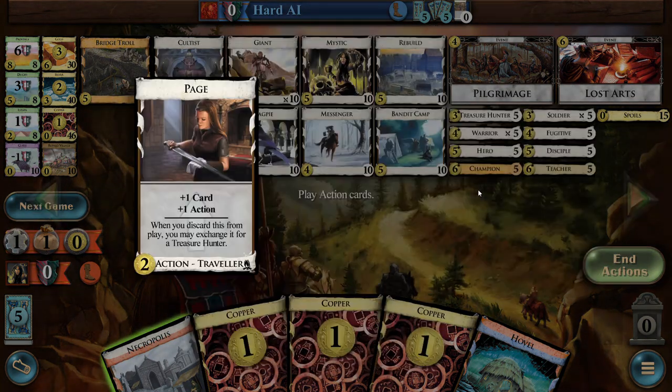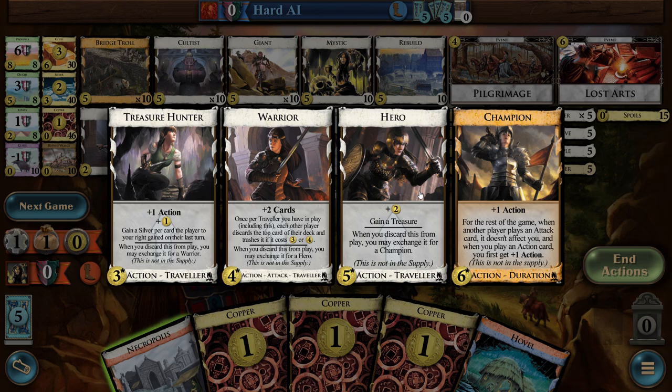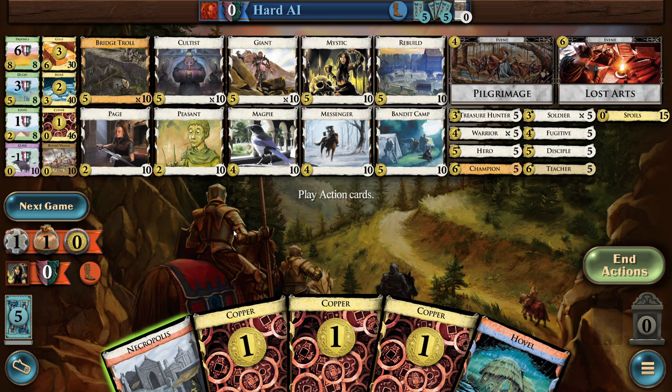Page goes through a bunch of — if my mouse is working — different kinds of martial careers. They just do a bunch of stuff. This one in particular will get you a treasure, but there's no platinum here, so it's less exciting. And Champion is a bonus action for the rest of the game, which is pretty good.